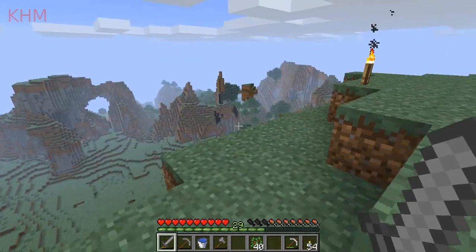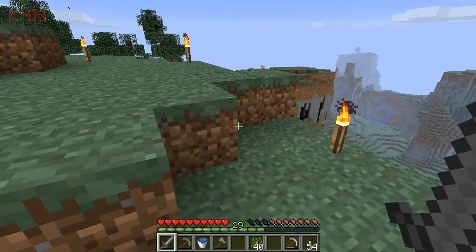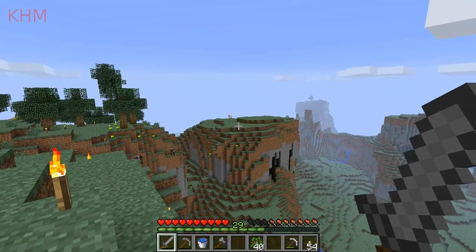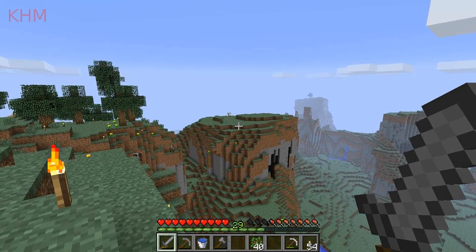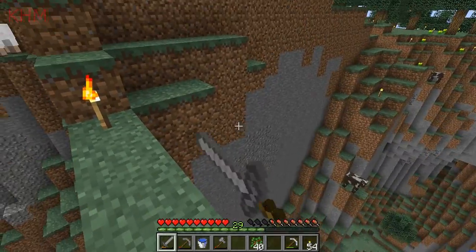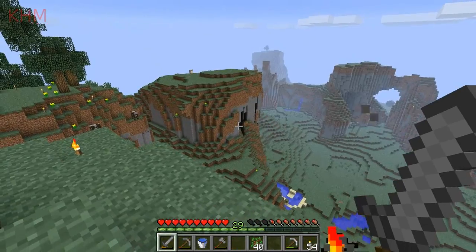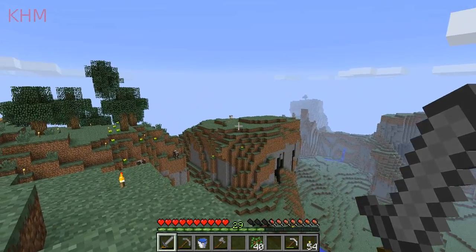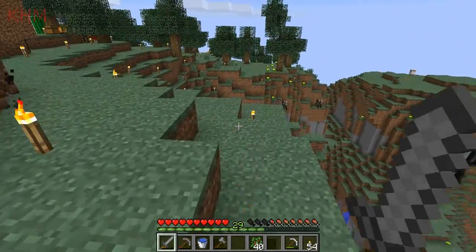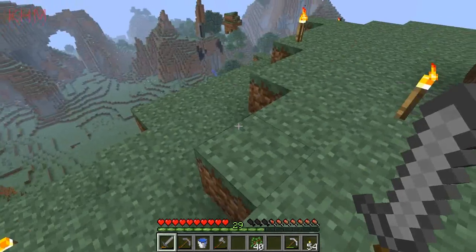I was thinking maybe over there, on top of that mountain or something. Not sure where I want to put it, or the cow farm. Another possibility I've been thinking of is putting the wheat farm in the mountain there. On the one hand, it kind of feels like it should be out in the open, on top of a mountain. On the other hand, because I'll probably be needing to use artificial light anyway, I should stick it underground or something.